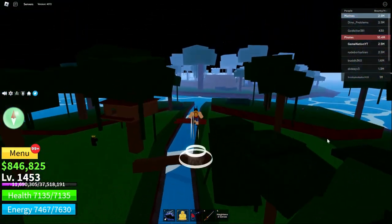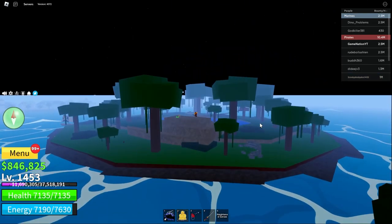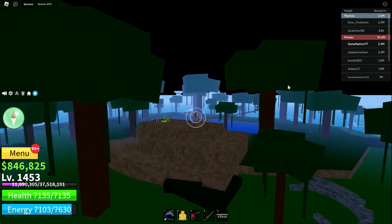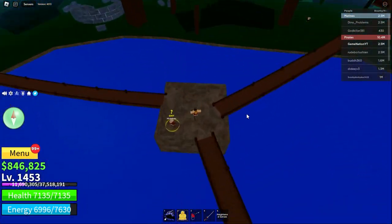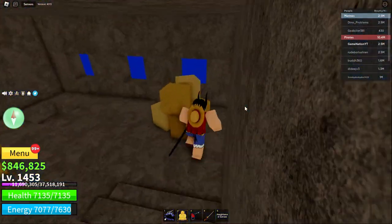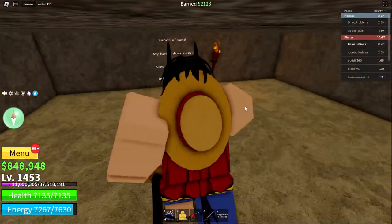Once you've clicked all those five mushrooms, if you follow me, a secret room will open over here. Go down here, down the staircase, and through this hole that has now been opened — you'll find the diamond chest.